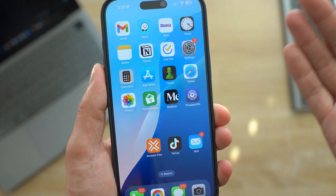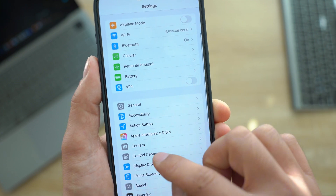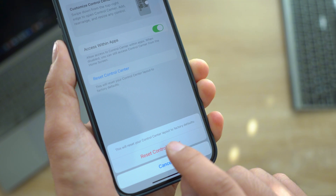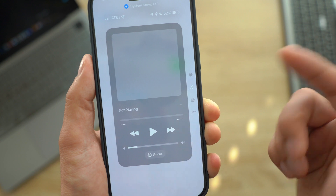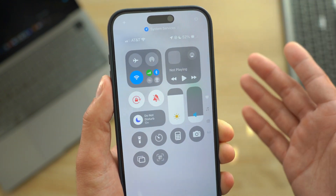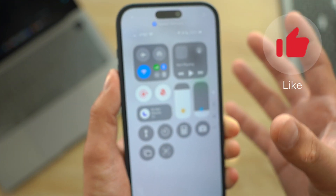Another change is within Control Center settings. If you go to Settings, then Control, and tap Reset Control Center, you'll now get a brand new default layout. Previously it was different, but now it's a slightly more customized and different arrangement when you reset your Control Center.